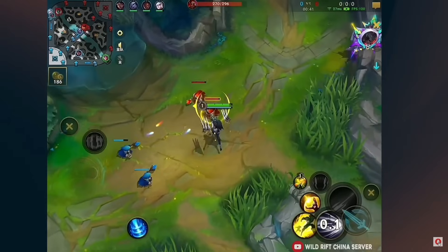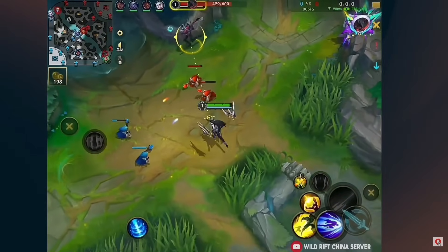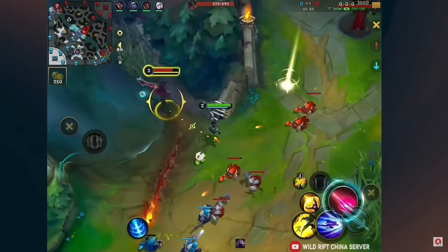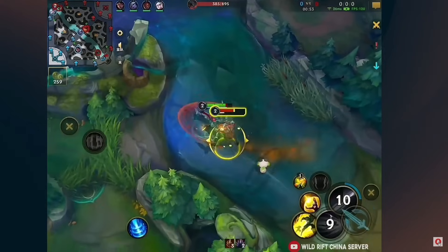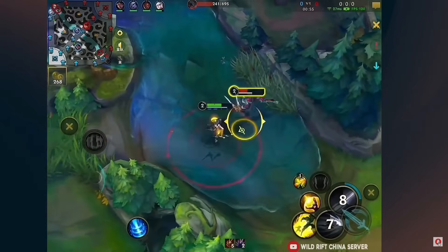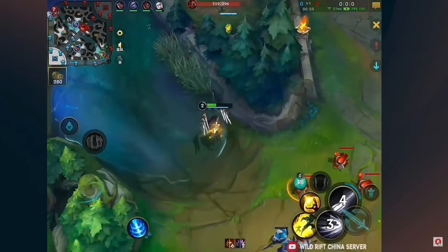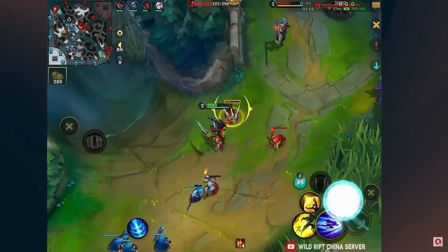Understanding the intricacies of this champion is very simple. Any minion that is low HP is a potential target for your first ability — it's also an auto-attack reset. Utilizing this can be a massive difference maker. Look at the space she's creating; the sidesteps left and right force the enemy to flash away, giving us complete lane dominance through the very early stages of the game.